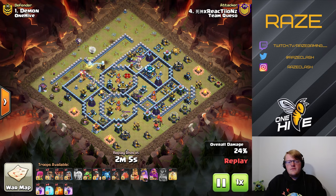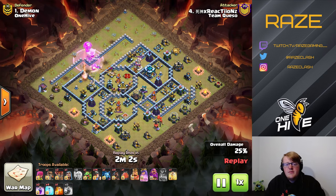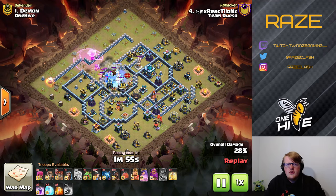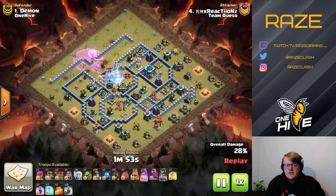First off we have a typical anti-three-star base layout, and what Reactions is doing here is the typical queen charge hybrid attack. The queen charge is going straight into a single inferno tower, and this was exactly as planned. You can see there are four freeze spells for this queen charge, leaving only one heal spell for the hog riders — that's an interesting idea to take into account.